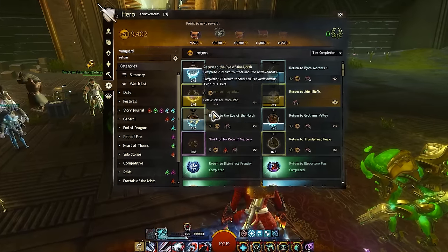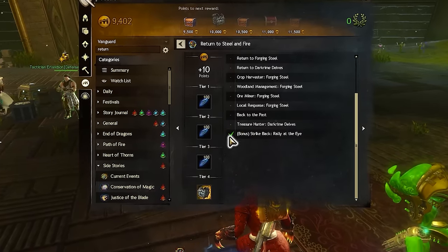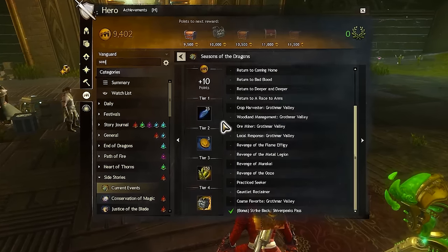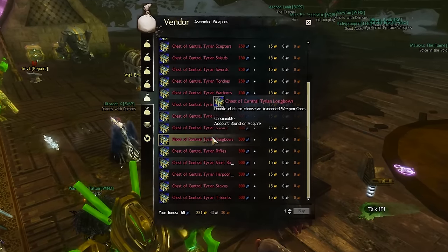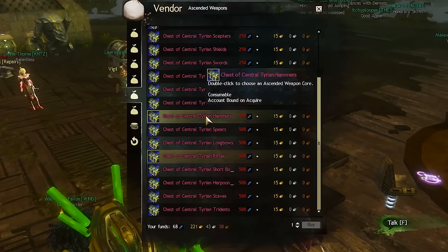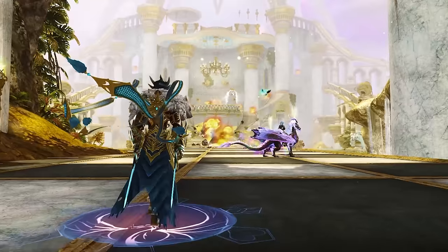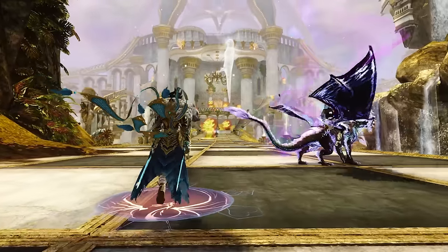Bonus tip! In your achievements, you'll find one called Return to Eye of the North. You'll get 300 blue profit shards for free just by reaching tier 3 in this achievement — you just need to complete any six of these objectives, and it's all pretty easy stuff. You can also do the previous three Return to achievements for an extra 25 shards each, and you only need to complete three of those objectives for that. The harvesting ones are super easy. All up, that gives you a whopping 400 shards right out of the gate — more than enough for a one-hander and almost enough for a two-hander. And finally, ascended armor.